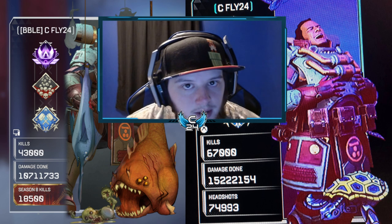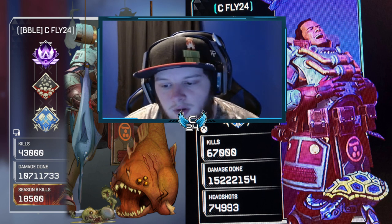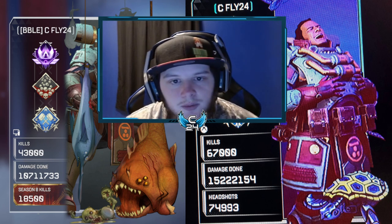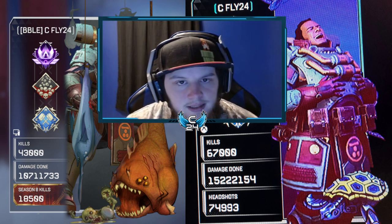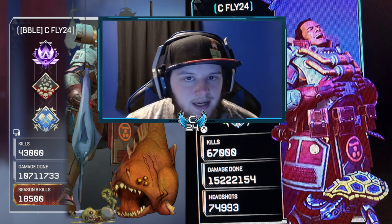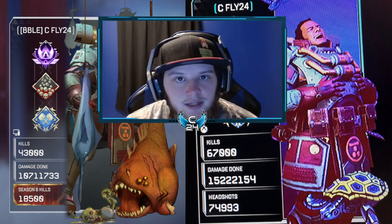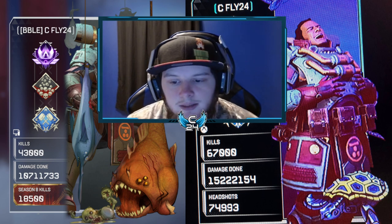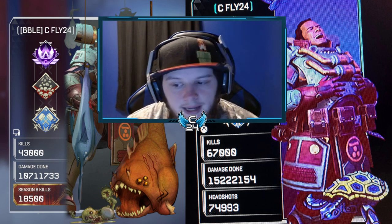Now if you guys want the raw, good, juicy gameplay, skip 12 minutes in. 12 minutes is pretty much when we get to our late game buildings, and this is when we start frying, making really good plays. But before that, it's a lot of me talking — we fight a team, we escape from another team, and it's me just leading my team, saying where to go and explaining what's going on in my mind throughout us rotating to the very end game. Skip 12 minutes in — that's when we start killing teams, making good callouts and good plays, and it's a beautiful in-game circle.